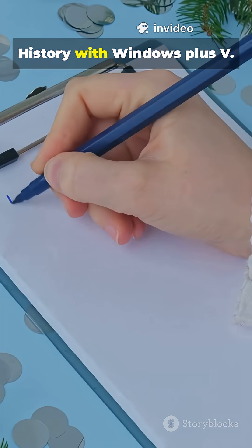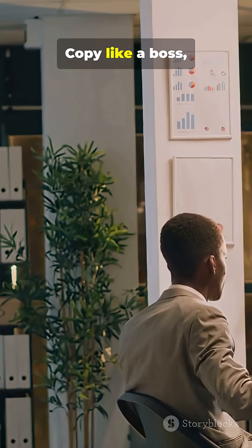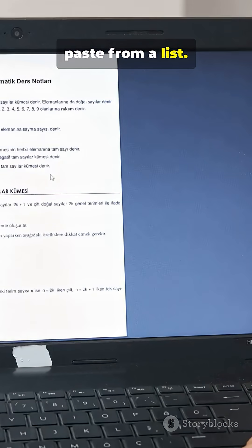Tip 1: Enable clipboard history with Windows+V. Copy like a boss, paste from a list — no more lost links.